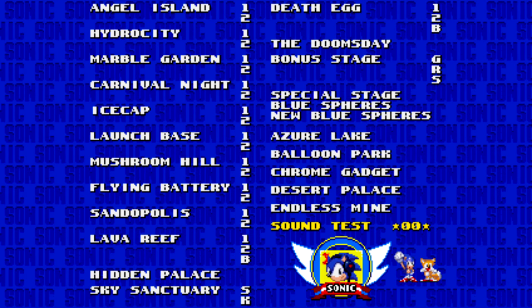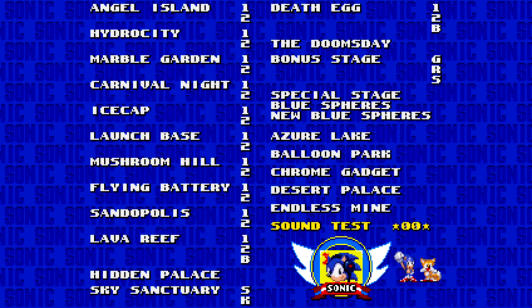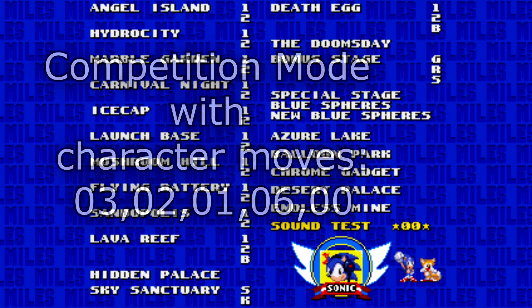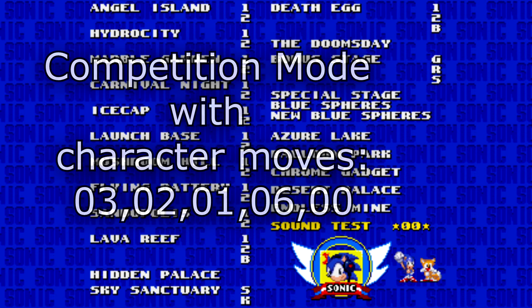This one lets you use the normal attacks from the main game in competition mode, which is accessible from the menu screen. To do that, you type in: 3, 2, 1, 6, 0.